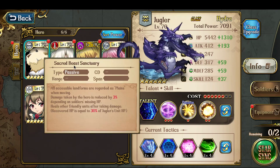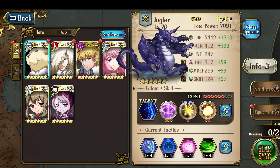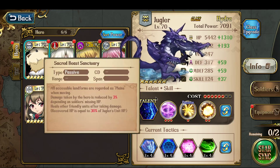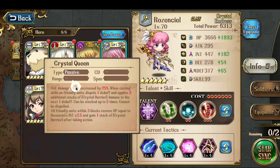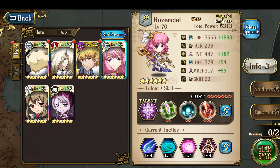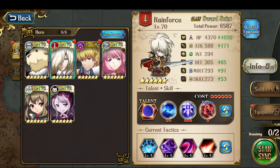Juggler provides lots of healing via Sacred Beast Sanctuary in this fight because there are a lot of little tiny damage ticks, so he heals by doing that. Rosen Seal provides the passive healing effect from her talent, where after characters act, as long as they're within three blocks of her, they heal 2.5 times Rosen Seal's intelligence. The damage dealers all have Blood Frenzy so that after every two attacks, they can attack once more.